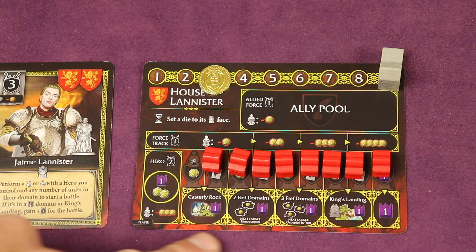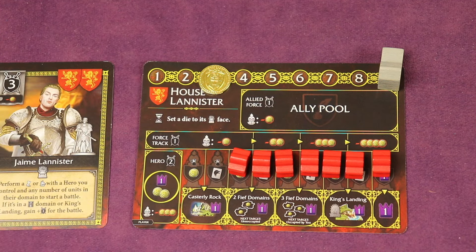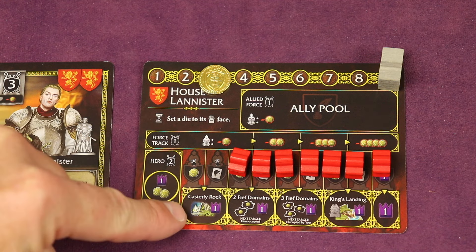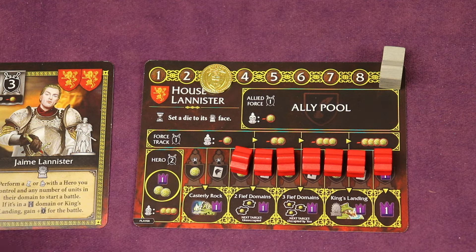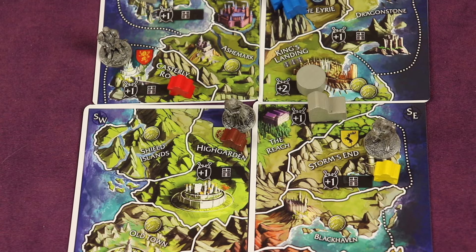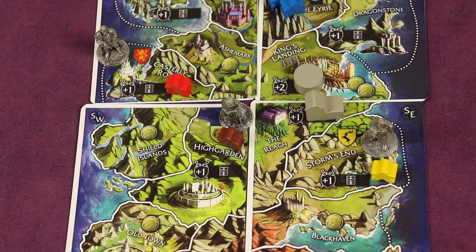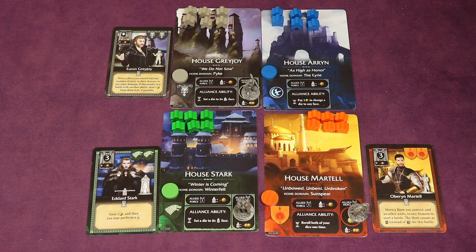Another way to score during scoring are your goals or objectives of your house. Those are specific to you, and over the course of the game you're going to be recruiting power tokens, putting them out in the domains on the map. As you unlock everything above them — like controlling Castly Rock at the time of scoring gets a point — there's different goals like controlling two or three fief domains or King's Landing. Fief domains have little coins on them, giving you points during scoring but also gold during taxation at the end of the round. King's Landing is great to control, but you need at least three castles to get there. You're also fighting for alliances with other non-player houses, and for each alliance you get a point as well.